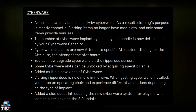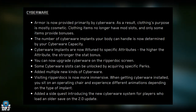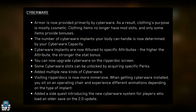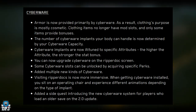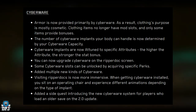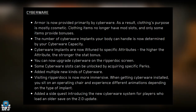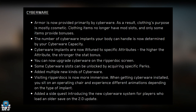Armor is now provided primarily by cyberware — as a result, clothing's purpose is mostly cosmetic. Clothing items no longer have mod slots and only some items provide bonuses. The number of cyberware implants your body can handle is now determined by your cyberware capacity. Cyberware implants are now attuned to specific attributes — the higher the attribute, the stronger the stat bonus. You can now upgrade cyberware on the ripperdoc screen. Visiting ripperdocs is now more immersive with new animations. A sidequest introducing the new cyberware system has been added for players loading an older save.